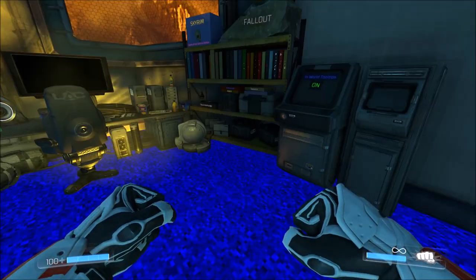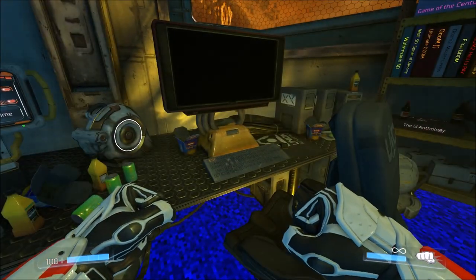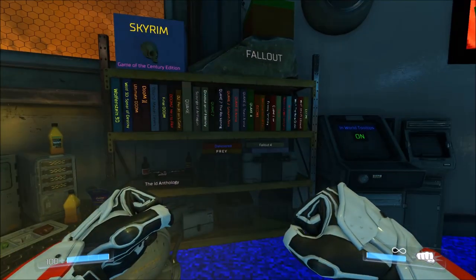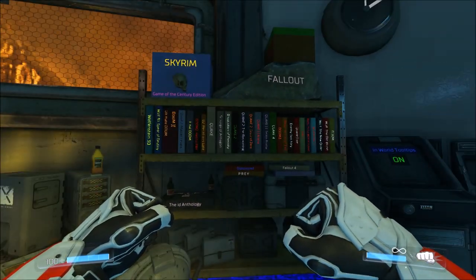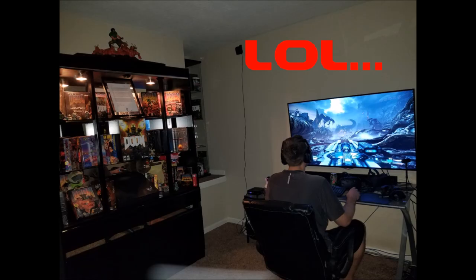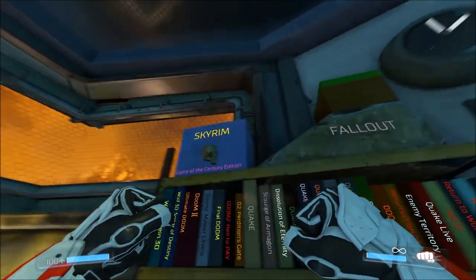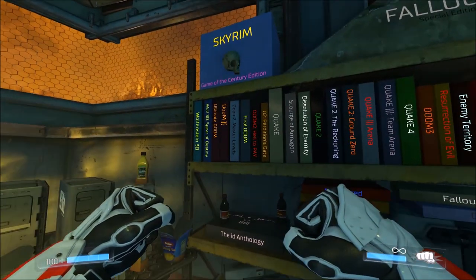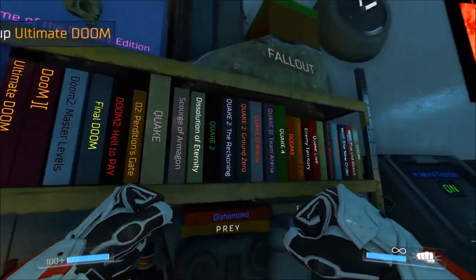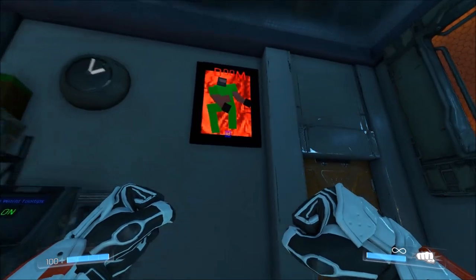There's a bunk bed, a giant desk with a giant monitor, a chair, a big computer — and just to the side of that, it's a display case full of all id Software and ZeniMax Bethesda games. There it is — the id Anthology, Dishonored, Prey, Fallout 4. There's Skyrim and stuff up there too, which I do have as well. A lot of the stuff in my display case is showing up there, along with a rather humorous Doom poster on the wall.